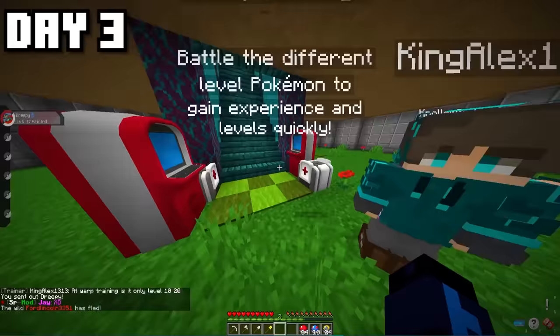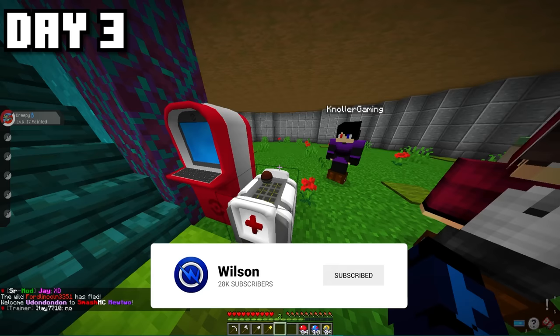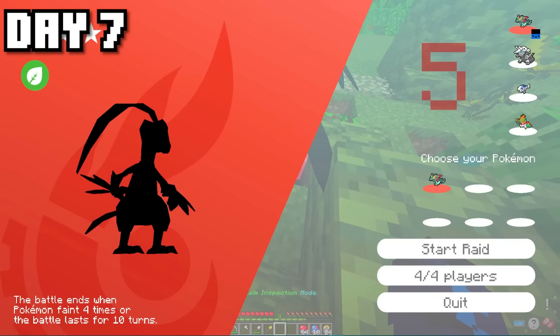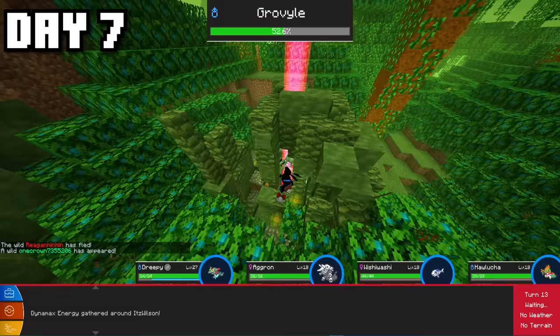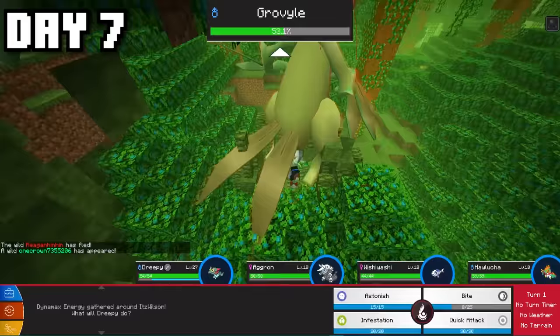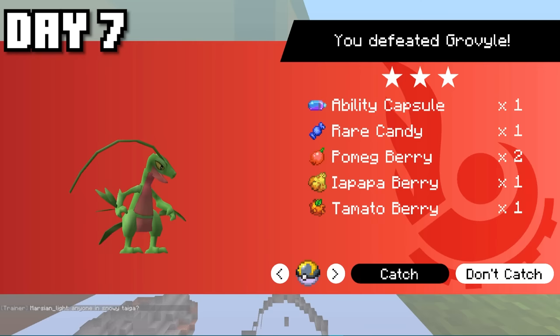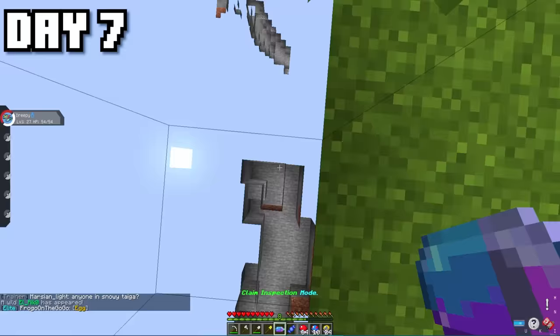Even the first level — just Raticate — was a struggle for my Dreepy, so we had to downgrade and head over to the level 10 Rattatas just to get a few levels on him. I'm not going to spend the whole time leveling in the level grinder, so I decided to head out and explore, where I came across a Raid Den with a Grovyle. Unfortunately I wasn't able to catch it — but as everyone spammed in the last video, when you Mega Evolve a Sceptile it becomes a Dragon-type, so it would have been usable.